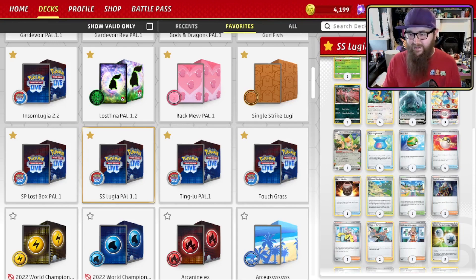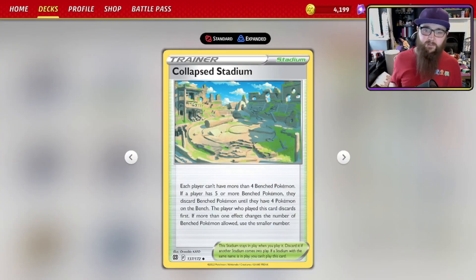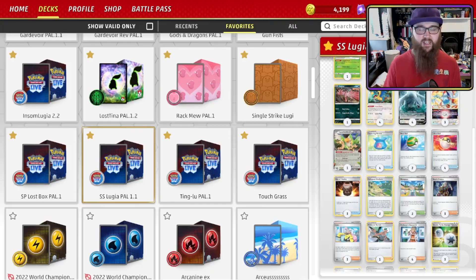The other stadium we're playing is Collapsed Stadium: each player can't have more than four Bench Pokémon. If a player has five or more, they discard Bench Pokémon until they have four, with the player who played it discarding first. Basically, if you've had to use the Squawk ability or Lumineon, filling out your bench, play Collapsed Stadium and you can discard the Lumineon — it's a two-prize paperweight sitting on your bench otherwise.